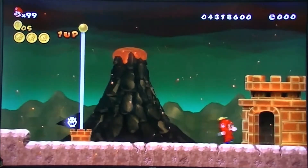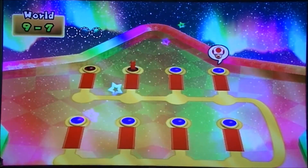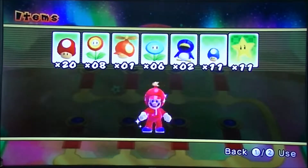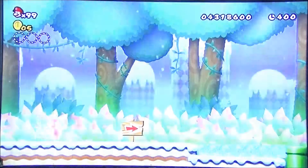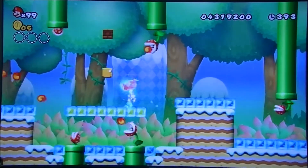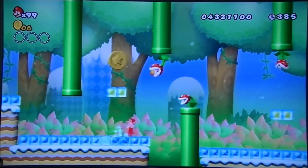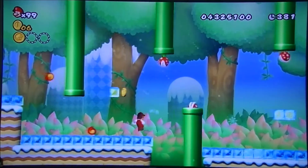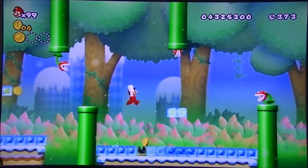9-7 is considered by many to be one of, if not the hardest level in the game. We're going to use a star — we have a lot of them, thanks to the star houses. Basically, this level's gimmick is the melting ice blocks.